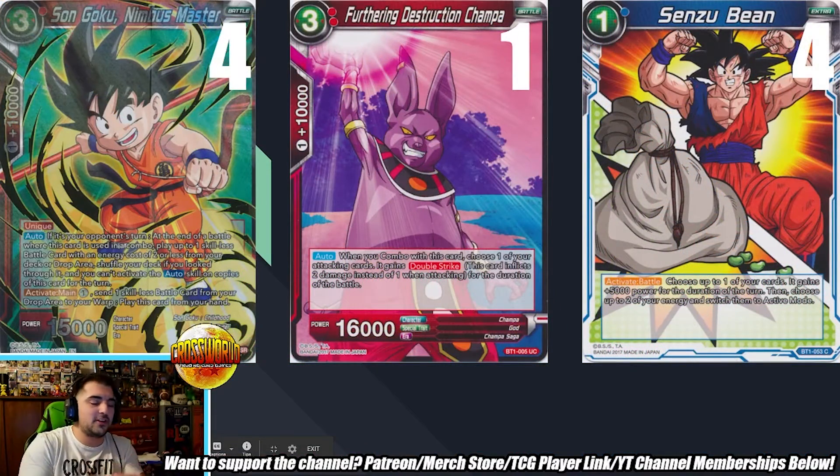Starting off, we have four Goku Nimbus Master. This card is insane for fast aggro — basically a one-drop 15k, which is a lot of pressure on its own. There's one Chompa and one Sensu Bean. This is generally the skillless package. I noticed there are a lot of one-drop 10k combos in your list, which doesn't exist in a lot of mono green lists.